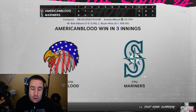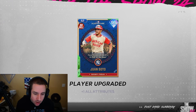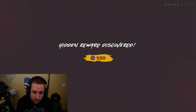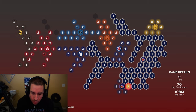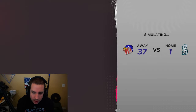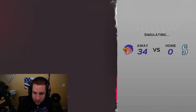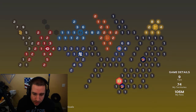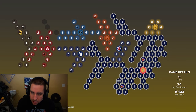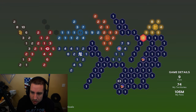We have beaten the Seattle Mariners stronghold. Now we're going to face probably either the Pirates or the Cubs, but first we want to get all the surrounding territories around that stronghold so they can't mess with it. Let's get all these surrounding territories and then move on to whichever stronghold we want to conquer next — probably the Pirates.